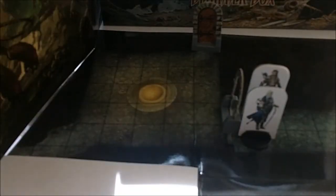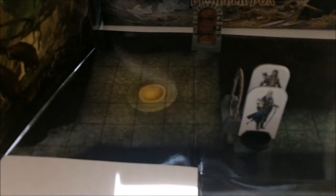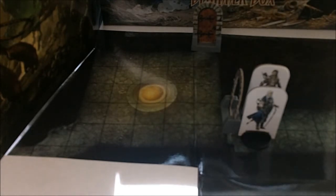It looks a little bit like this. There are two exits from the room. There's a passageway down here that heads off into places unknown. There's also a passageway down here and there's a set of stone doors — closed stone doors — up here to the north.